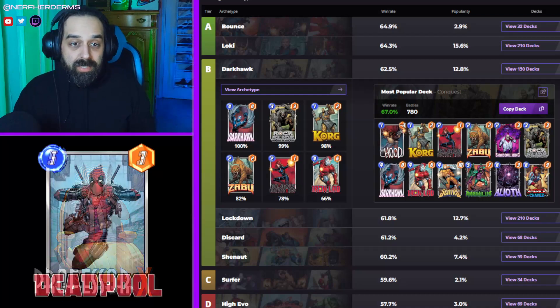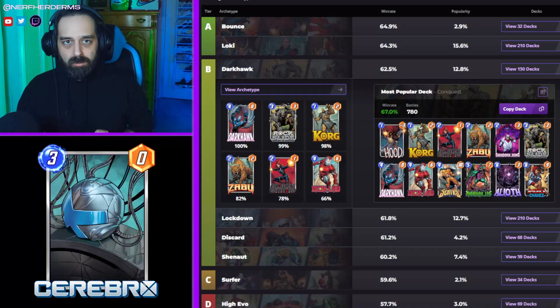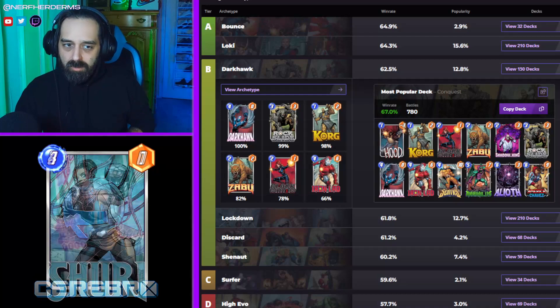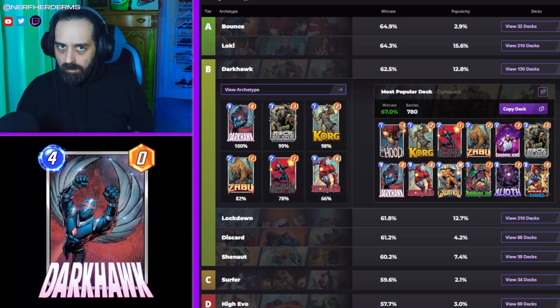Replacements for this deck: if you don't have Iron Lad, fret not, because Ms. Marvel is perfectly fine here. Actually, I'd be willing to say it's a bit better, because sometimes you can play your Iron Lad and hit your Sentry or your Shadow King when you didn't really want to.